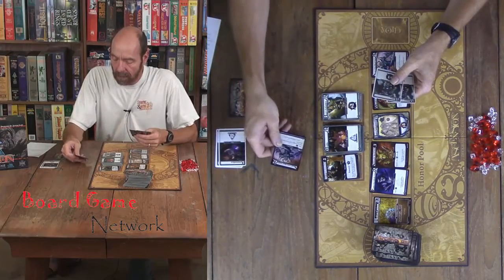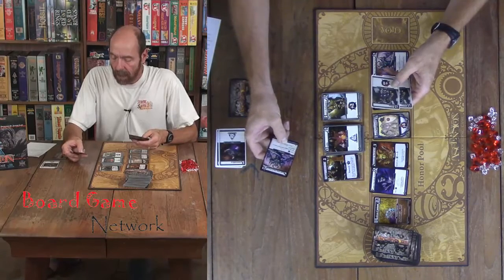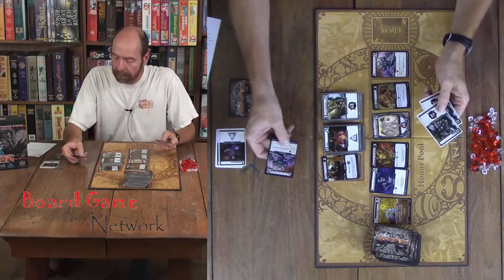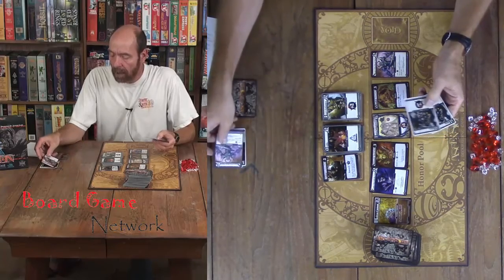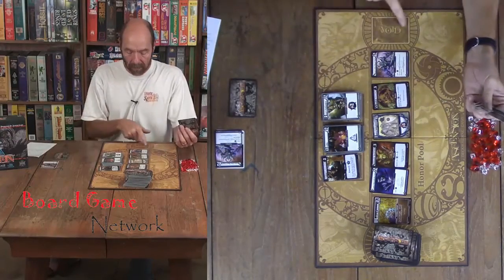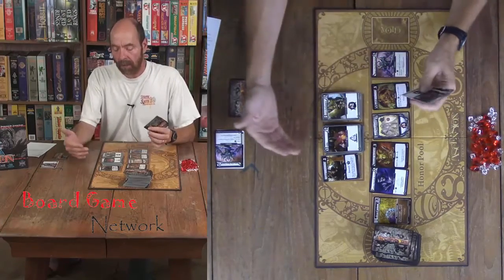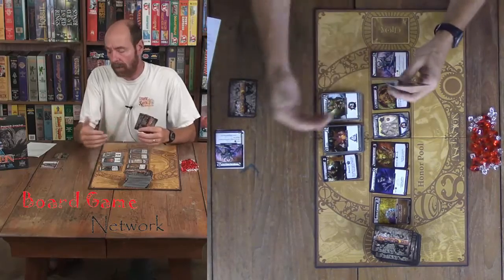It says gain two power here, so I could use that when I play it. This is a void hero to help defeat a monster. You may banish a card in your hand or discard pile. Banishing lets you take a card out of the deck — either out of your discard or out of your hand — and it goes to the void here, which removes it from the deck.